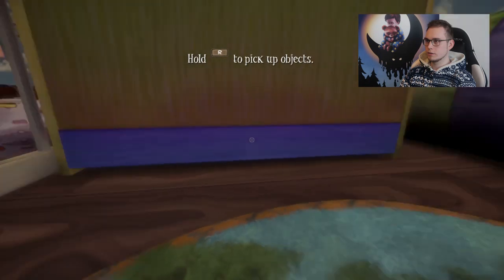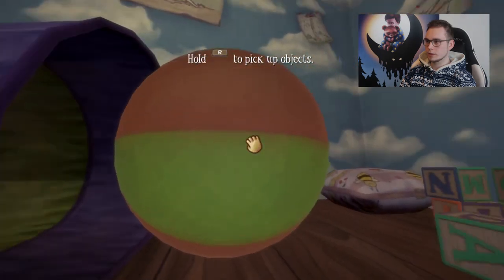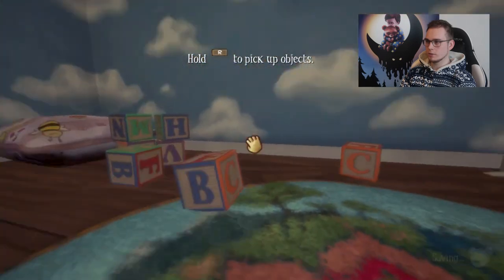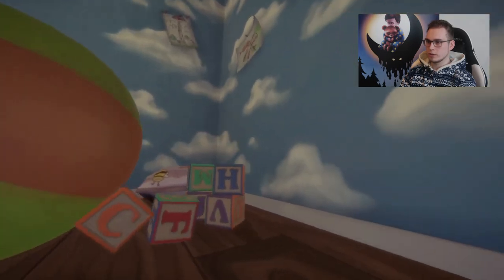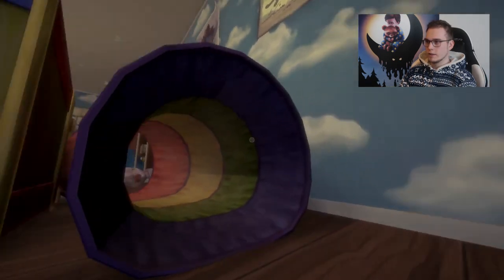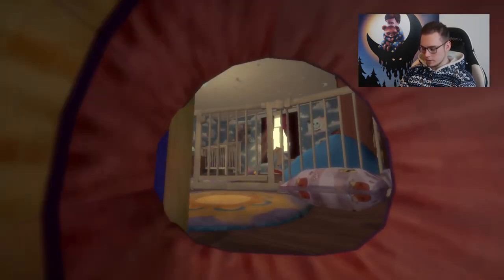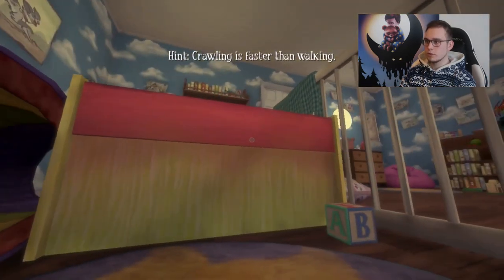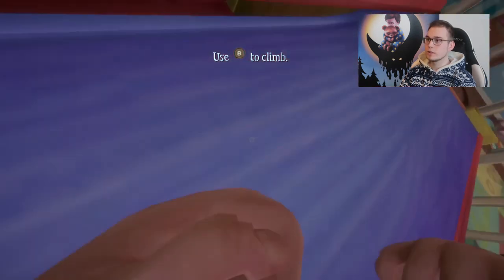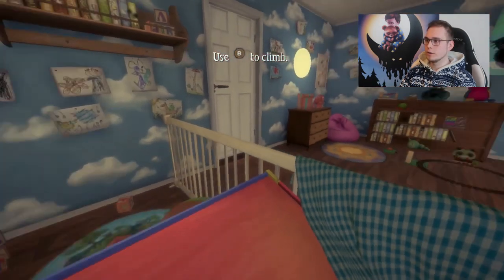Here we are. We can actually roll this ball away. Now press A to crawl. I need to stand up. B to climb up on here. Use L to run.